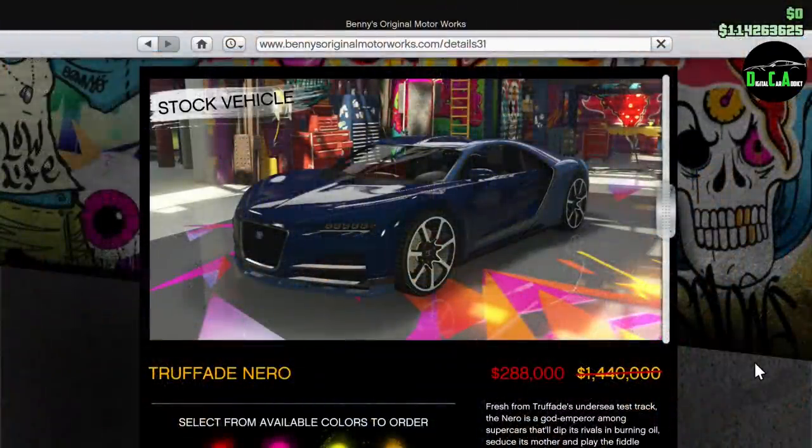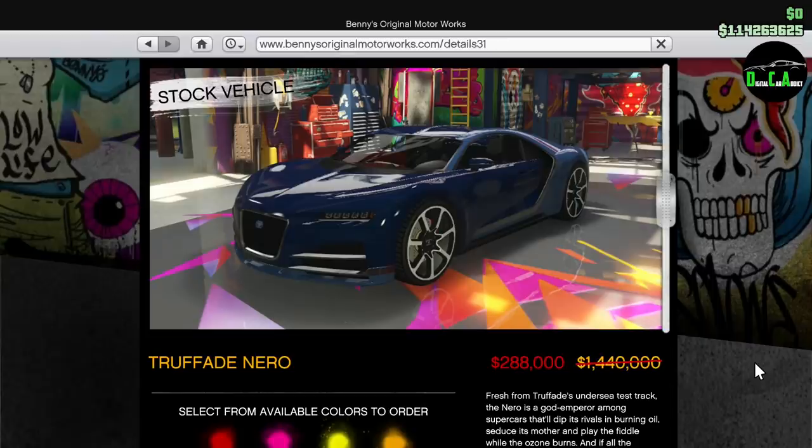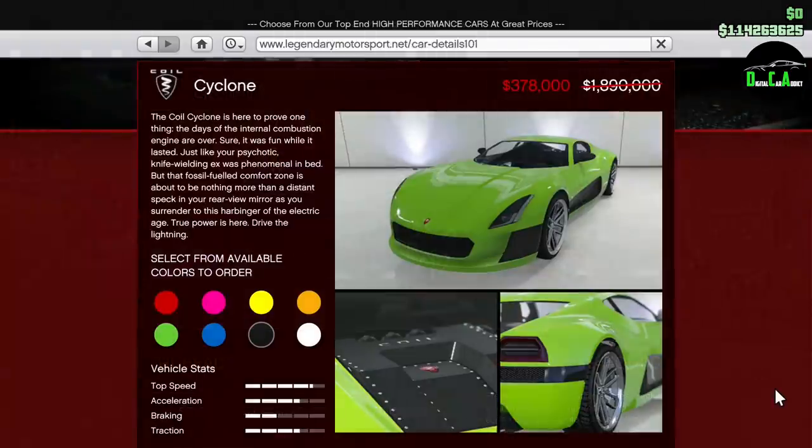For the exclusive Twitch Prime member discounts, Rockstar just copied and pasted the same ones from last week — 80% off the Nero, which is the best-looking Bugatti in the game in my opinion, and 80% off the Cyclone, which is the fastest-accelerating non-rocket-powered car in the game.